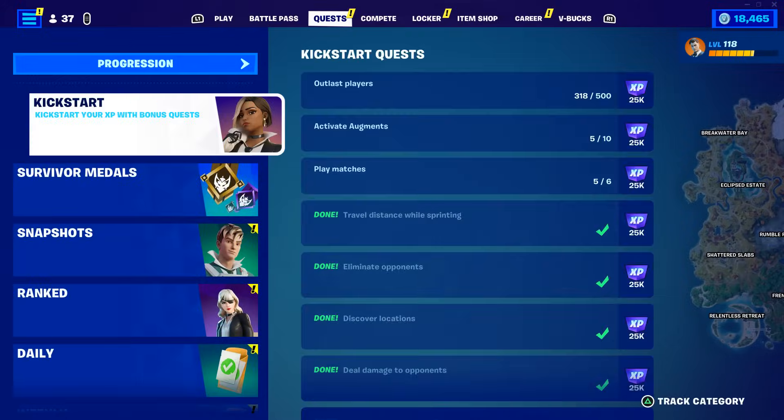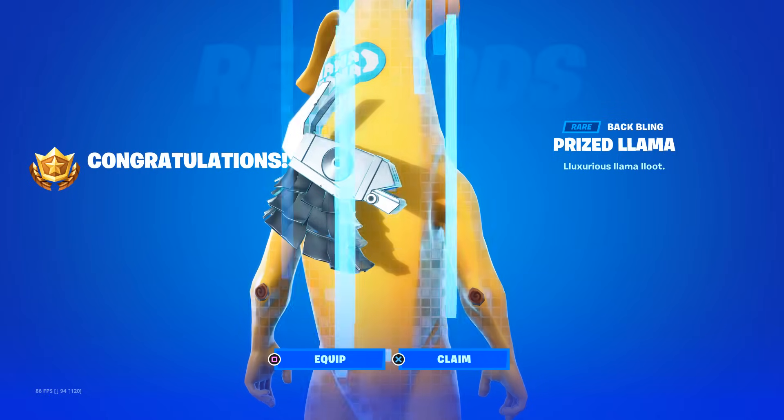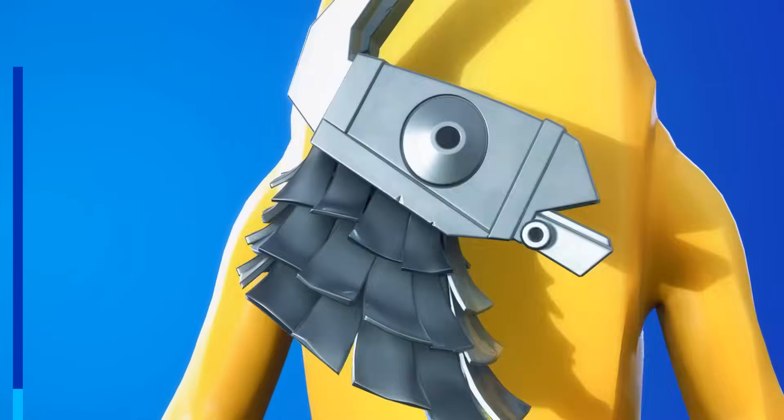If you go to your quest tab, you will find the survivor quests. And by completing a total of 10 uncommon challenges, you will unlock the prized llama back bling for completely free. And here is what that looks like.